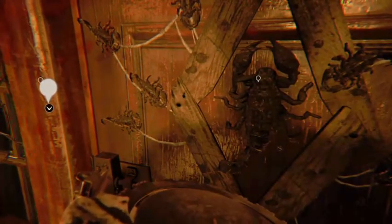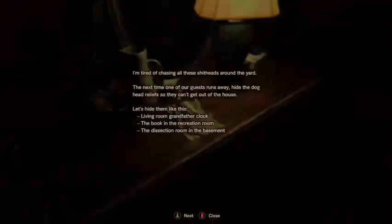Now that we've got that tasteless weapon out of my inventory, we are going to go back upstairs to Grandma's room and into the rec room. We'll read this note: 'Marguerite, move that piece of shit hippie you caught to the second' — so that must have been Travis. Let's go ahead and watch the Mia tape. This baby right here is the cream of the crop. Another note: 'I'm tired of chasing all those shitheads around the yard. The next time one of our guests runs away, hide the dog heads around the house so they can't find them.' So this is basically telling you where all three of the dog heads are — we kind of already got them though.